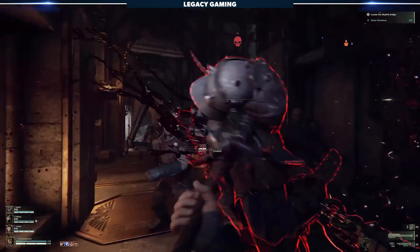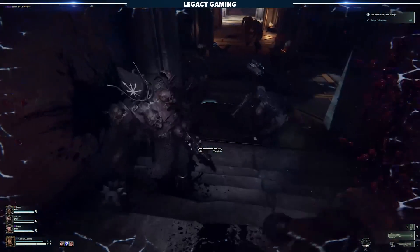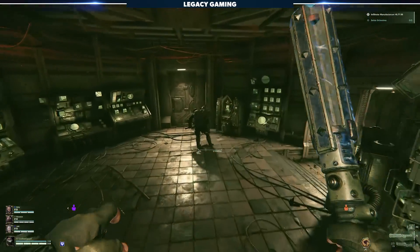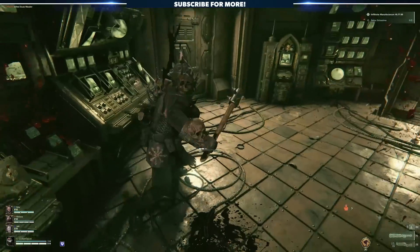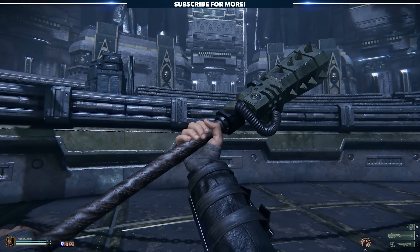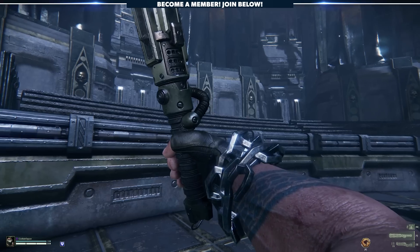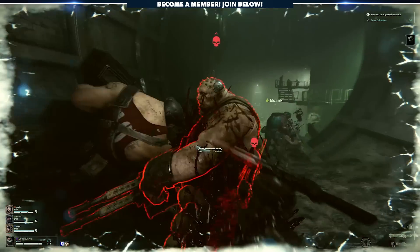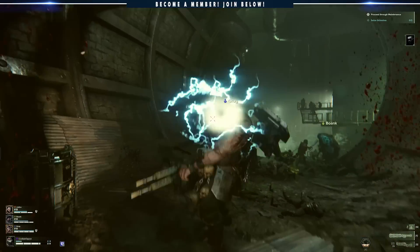The long and short of it is both weapons function very much the same. In fact, I think most casual players will say they're identical. What I'm talking about is the Indignatus Crusher, which is the brand new Zealot weapon, and the Achilles Power Maul, which is the brand new Ogryn weapon. Both are interesting, but are they any good? And most importantly, are they fun to use? That's what I really want to focus on today — when and how these weapons work best so you can get the most whenever you decide to pick one up.